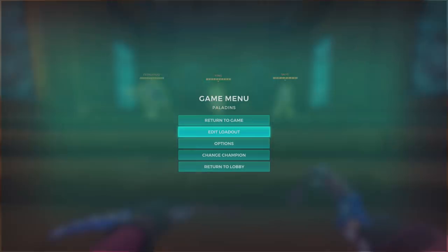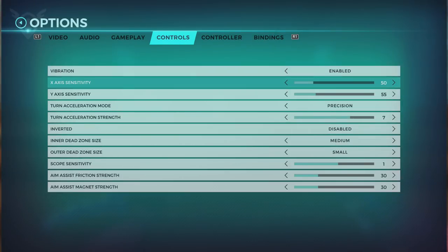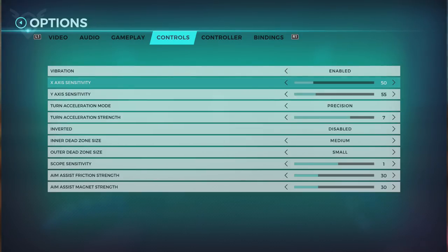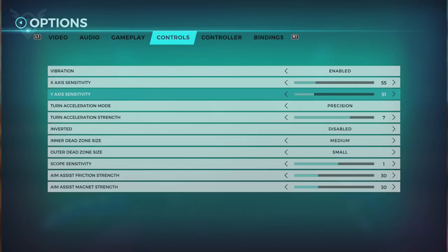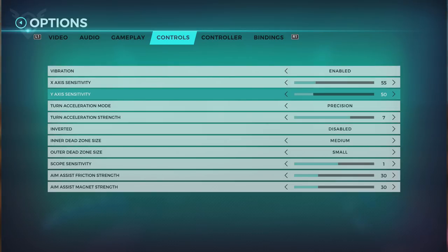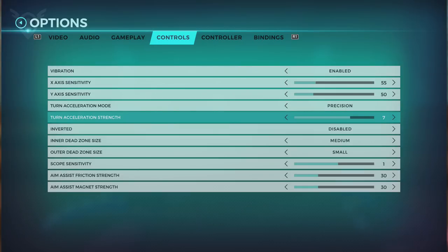The options for this are actually very simple. You just need to go here on Options, Controls. I put it a little more sensitive. The X is 55, the Y is 50. For the turn-on stabilization strength, I have it at 7, because as I said, I like to play Maeve a lot and Maeve is one of the characters that you need to move when turning right or left at the last second. This is one of the options you guys really want to have strong. I might actually put it at 8 and try it out.